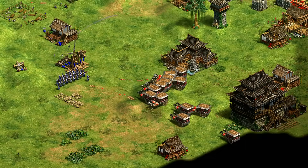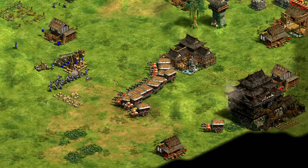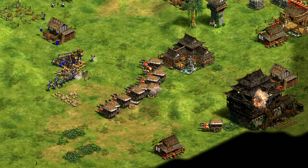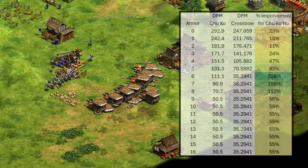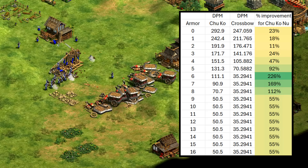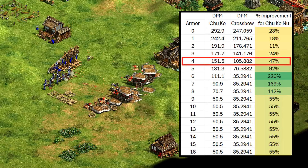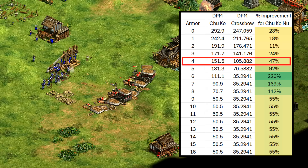So far the Chu Ko Nu looks pretty solid. Yes, it requires castles and has one less range, but anytime a target has high pierce armor it can really show its worth. Obviously there's overkill to consider with their high attack, but looking at damage output over time, it's doing anywhere from 11% to 226% more than the crossbow. Even with just four pierce armor on a knight, you're already getting a ton of extra damage from the Chu Ko Nu — while still handling low-armor spear units and generic archers just fine.